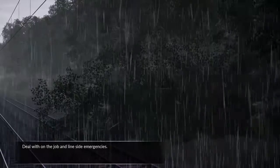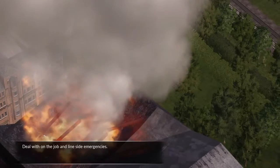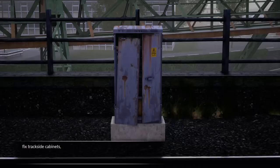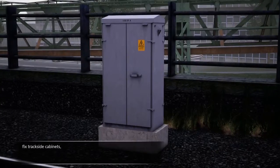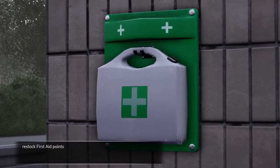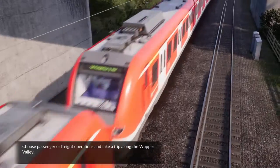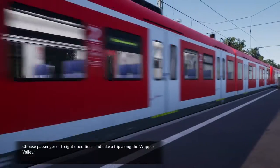Deal with on-the-job and line-side emergencies. Along the way, be sure to place route maps, fix trackside cabinets, restock first aid points and put up no trespassing signage. Choose passenger or freight operations and take a trip along the Wuppertal Valley.